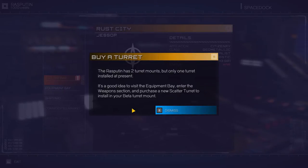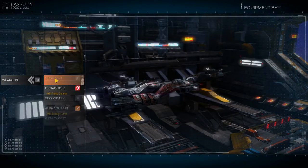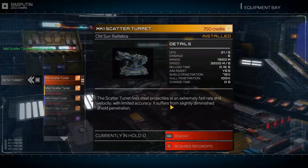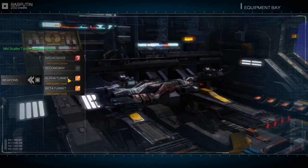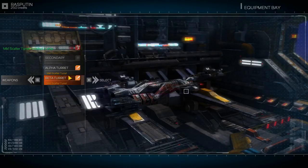Buy a turret. The Rasputin has two turret mounts but only one turret installed at the moment. It's a good idea to visit the equipment bay and purchase a new scatter turret. Equipment bay. Weapons. Beta turret — a Mark 1 scatter turret. Is that like automatic? Let's shoot people when they get close? We'll have to see. We have ordinances — that's like missiles. Broadsides, which is the sides. Alpha turrets and beta turrets are like when we hold the mouse buttons.